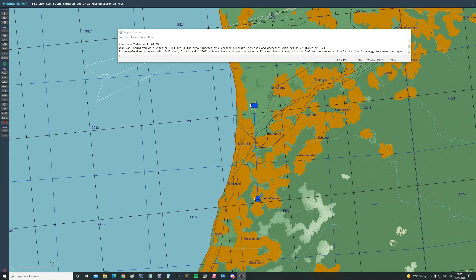Hello everyone, I hope you're all doing very well. For today's valued viewer request we have from Anarchy: could you do a video to find out if the area impacted by a crashed aircraft increases or decreases with explosive stores or fuel onboard? For example, does a Hornet with full fuel, three bags, and 2,000lb bombs have a larger crater or kill area than a Hornet with no fuel and no stores, with only the kinetic energy to cause the impact?